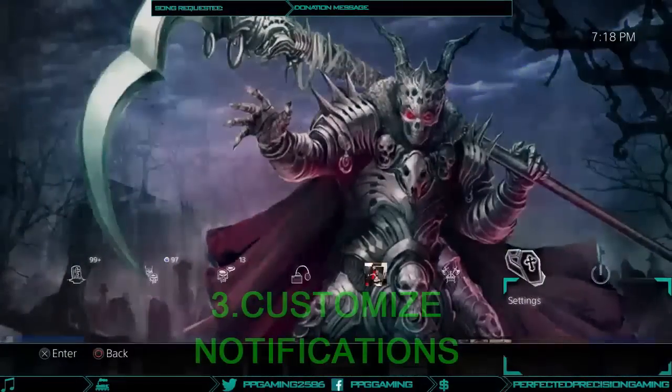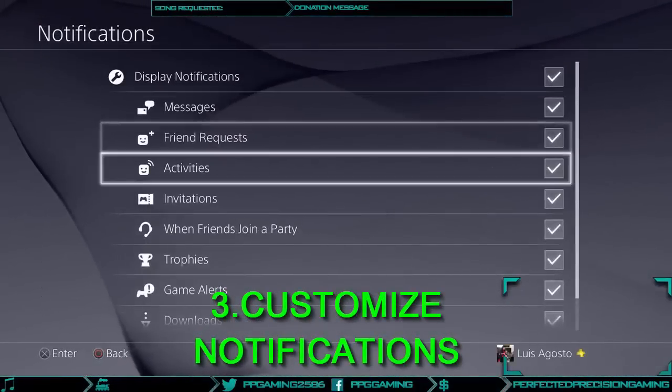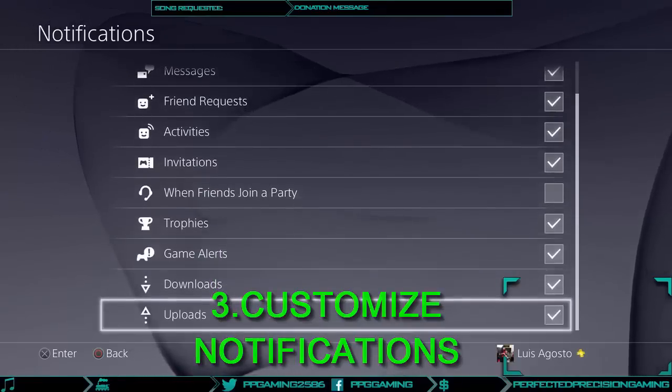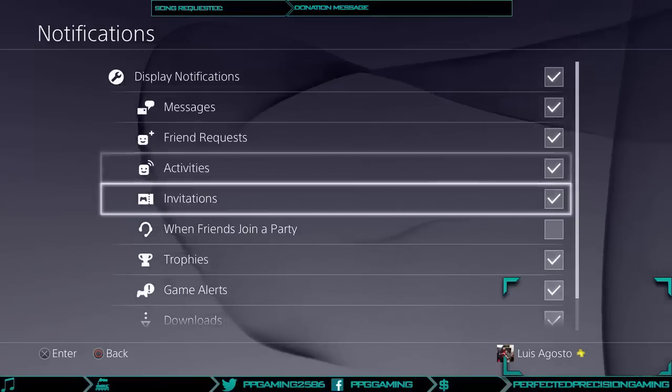Number three: stop annoying party notifications. If any of you are like me, you've been just chilling playing a game and been bombarded with notifications about friends leaving and joining parties. There's a way to get around it — go to Settings, then Notifications, and simply uncheck whatever notification you don't want popping up on your screen while playing.